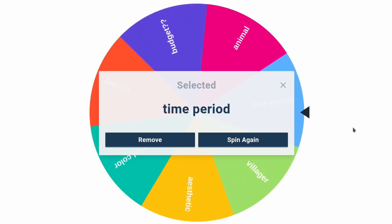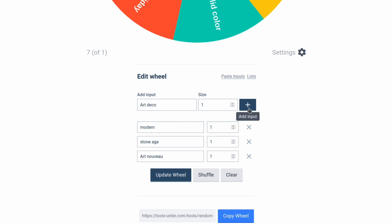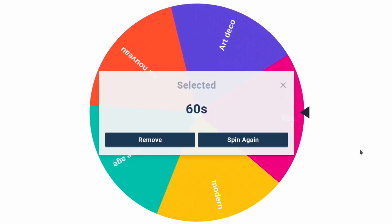Let's see what our first room will be — time period. In The Sims 4 there's a decades challenge where every room is a different decade. I'm thinking we could do one that's like the stone age, modern, Art Nouveau, Art Deco, or the 60s — the only one that's actually a decade. Let's spin to see what the living room will be. We got 60s, the only one that's a decade.